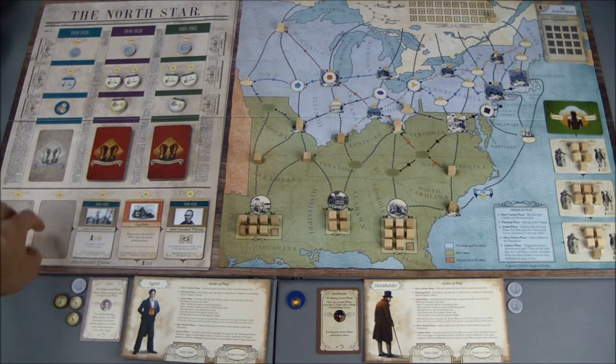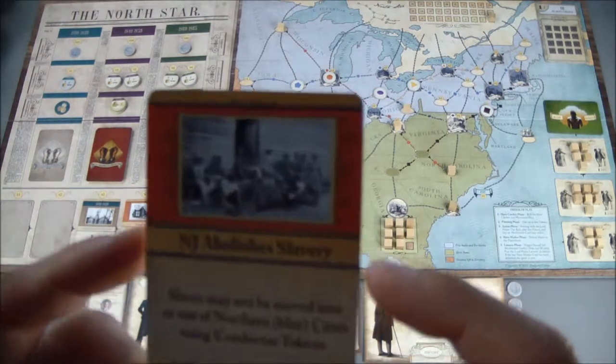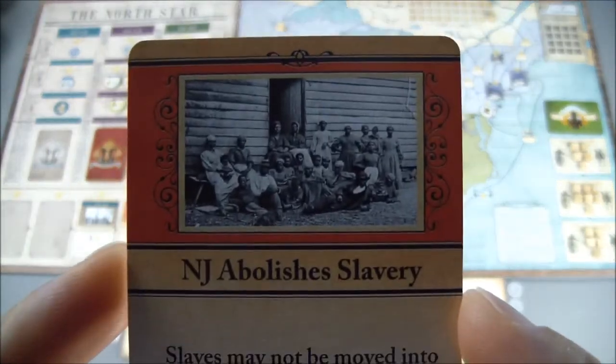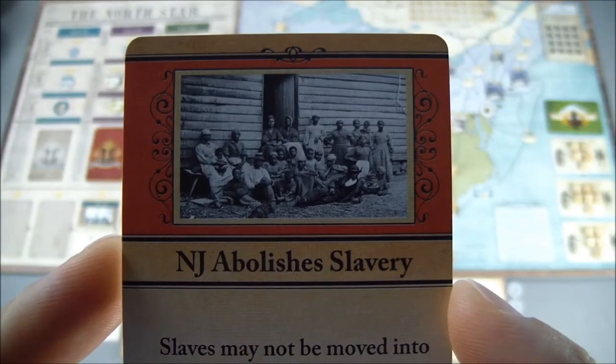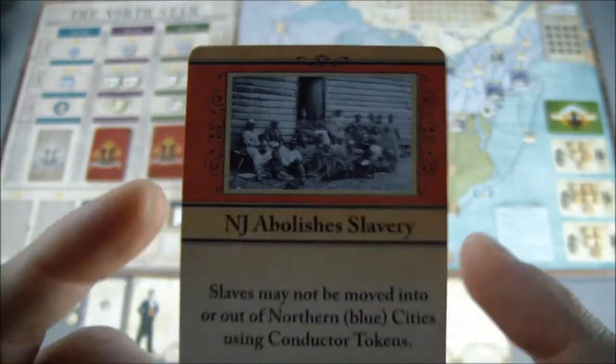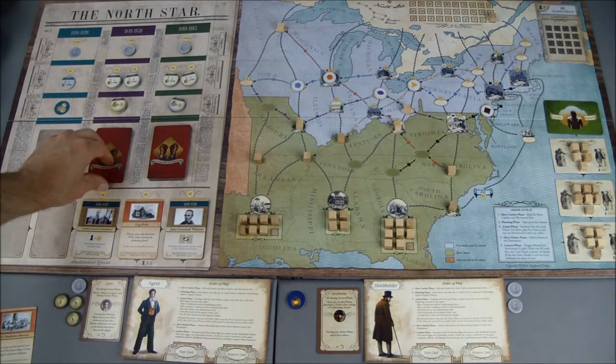Now we move into the lantern phase. The two cards in this location will get discarded and everything will move down. We didn't have enough additional funds to purchase the gag rules, but I was more excited about getting those support tokens. We draw two new cards and it is another opposition card, but there can only be one opposition card out so that'll get placed to the side.